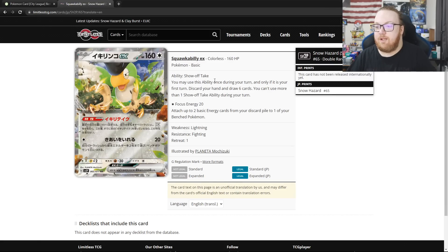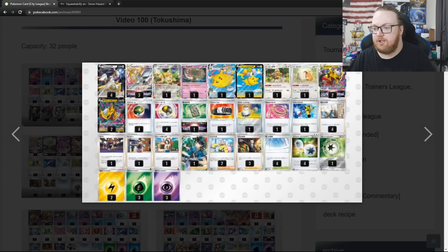Squawkabilly EX has the ability Show Off Take — you may use this ability once a turn. On your first turn, discard your hand and draw 6. So it's a really good turn 1 draw. It's actually a card that I've wished I had in Arceus decks, because sometimes you'll have Arceus and no energy and there's no more Crobat V. There's nothing else you can really do on turn 1. Squawkabilly EX is a nice card to have for decks in situations like that.